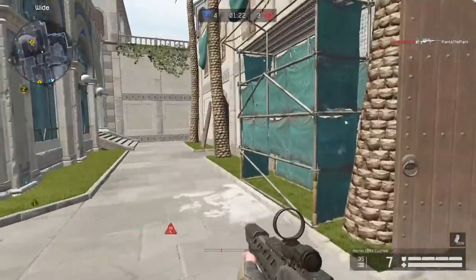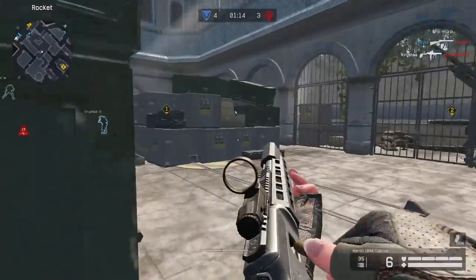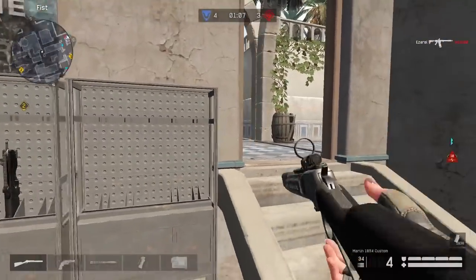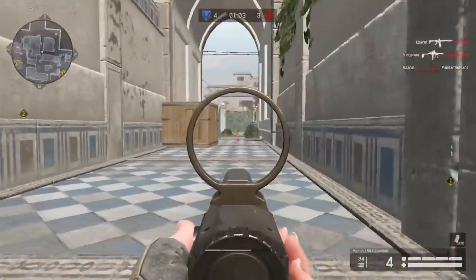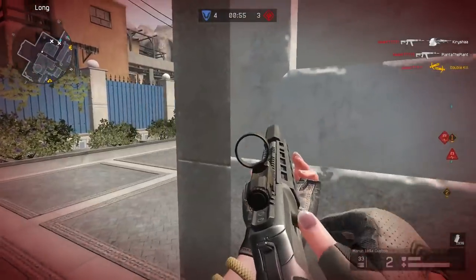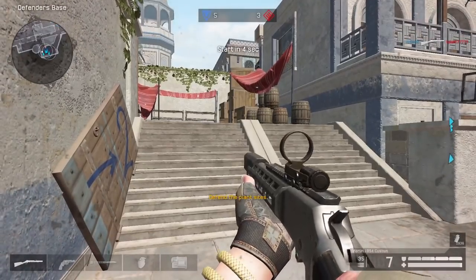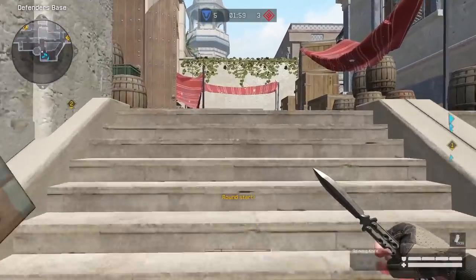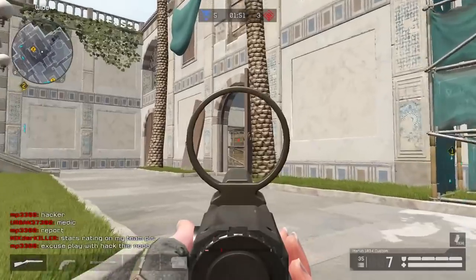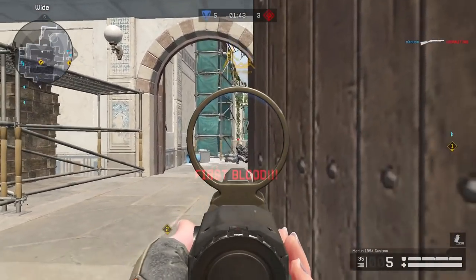Looks like they're going one, so let's support our team. The reaction of that enemy was pretty good — that was dumb, I know. Last one seems to be at their spawn; maybe I can knock him down. There we go — at least a kill. I missed some shots but in the end I hit him with those two very important shots, and luckily he didn't kill me.